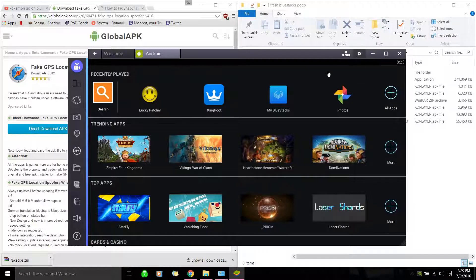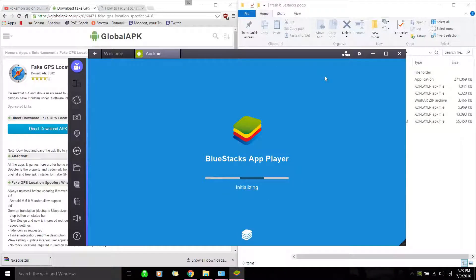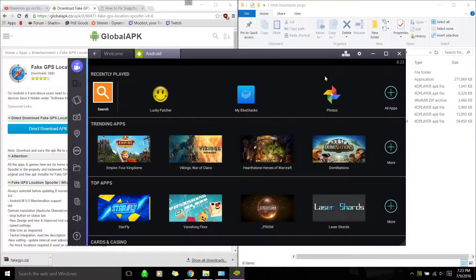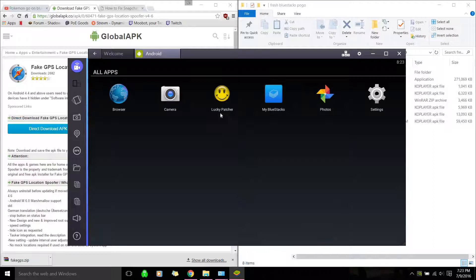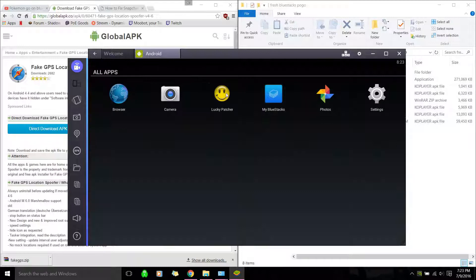Restart Android plugin. I think if apps try to force close Bluestacks, it gets laggy or weird. Android is upgrading. You're not going to see the fake GPS app in the regular app list, but you should see it in Lucky Patcher whenever we run this.